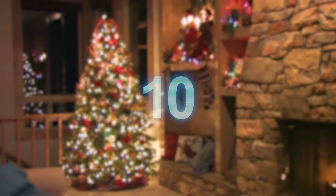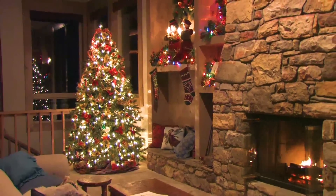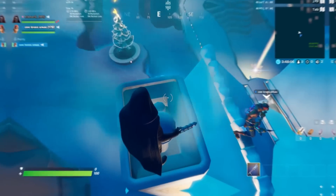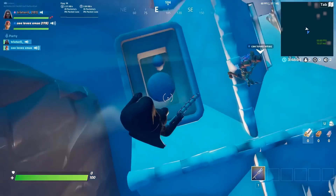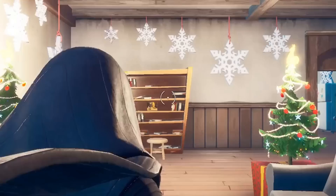The Santa Easter Egg. The best part about having a new creative hub every few weeks is that we get all sorts of Easter Eggs to discover. One of the more subtle ones was during the Christmas holidays. If you managed to parkour your way onto one of these houses, you could actually jump in the chimney and teleport to the fireplace. Pretty cool, Epic.